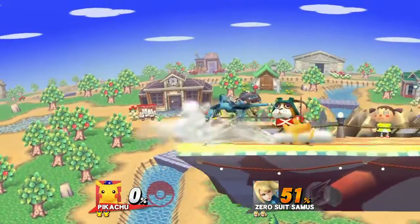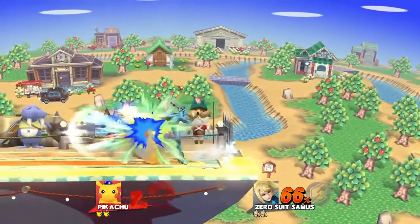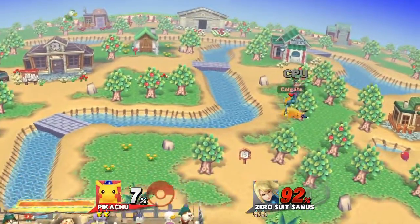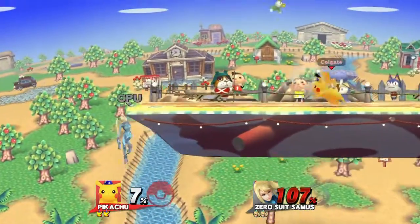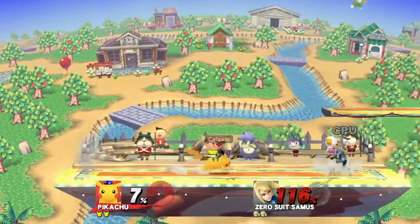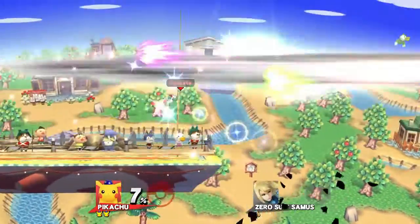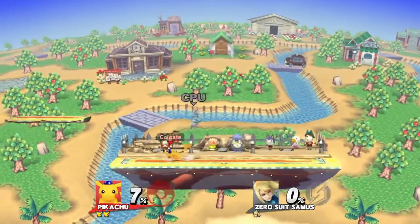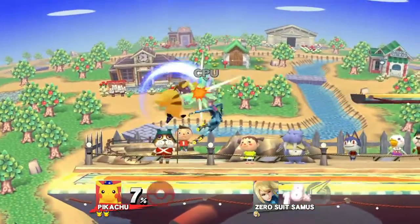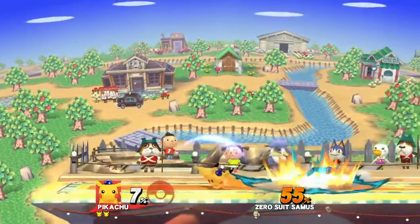Basically, what I tried to do with Pikachu is I looked at what he lacked when trying to make him OP. What does Pikachu struggle with? Obviously, killing. So I made his aerials a lot stronger in the air, and this is probably not going to be a true combo or anything, but that's way stronger. He could kill a lot easier with aerials. I made his thunder combo a little bit stronger too, like the up throw thunder, because a lot of people can still live it if they just DI correctly, so it takes away one of his main kill options.